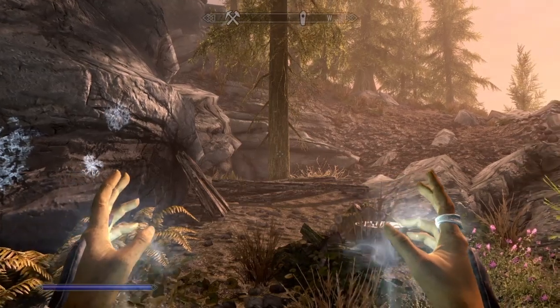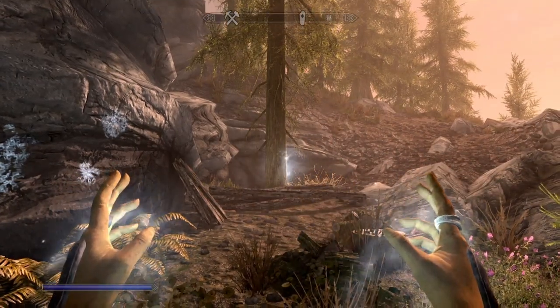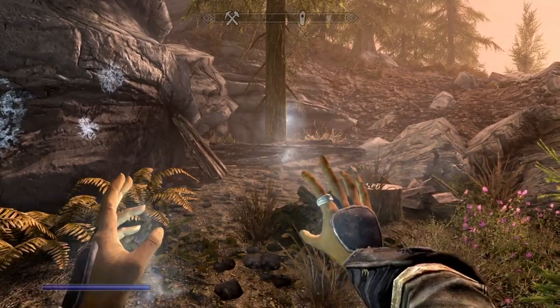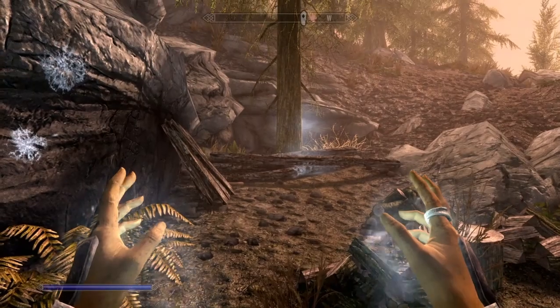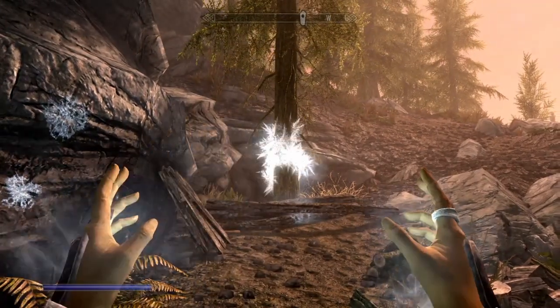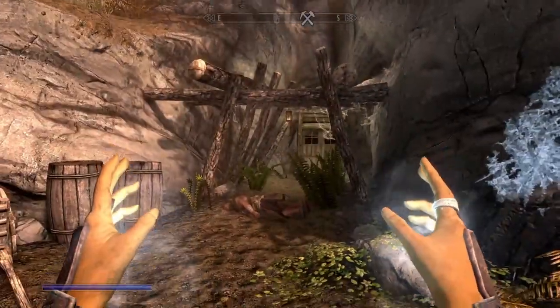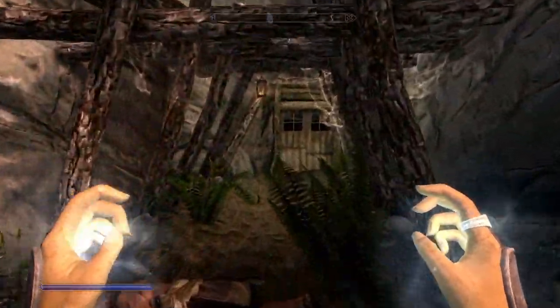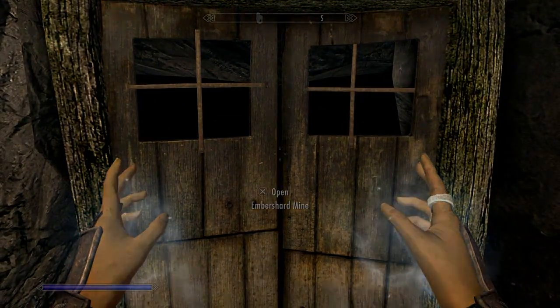Although there does seem to be a limit on how far Ice Spike travels. Ice Spike is much messier. So here we are in Embershard Mine — this is the mine that most people encounter first in Skyrim. Since you probably know what the layout is, I thought this would be a good place to demonstrate this technique.